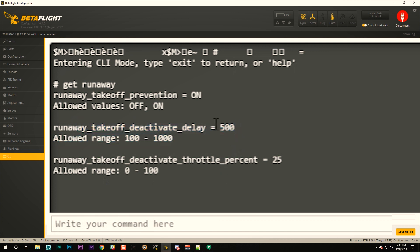In Betaflight's command line, type 'get runaway' to see the relevant settings: 'runaway_takeoff_deactivate_delay' — how long the throttle must be raised before runaway takeoff prevention deactivates — and 'runaway_takeoff_deactivate_throttle_percent' — the throttle percentage at which runaway prevention deactivates. If you have a quad with a very low hover point, you may want to lower that throttle percent value. Just be careful not to set it too low, because then the quad could start flipping out but already be above the threshold. You can also disable it entirely with 'set runaway_takeoff_prevention = OFF', but that removes the protection against prop and motor mistakes.